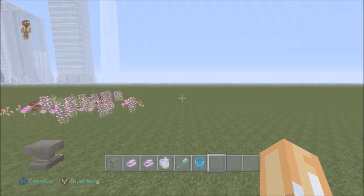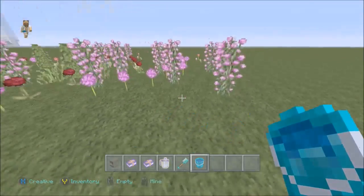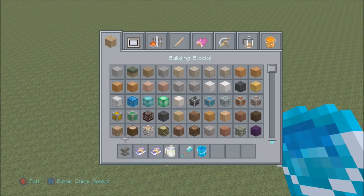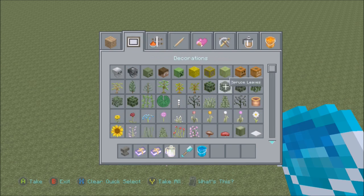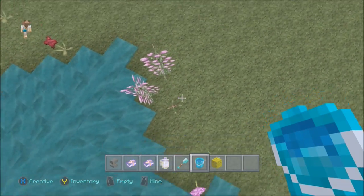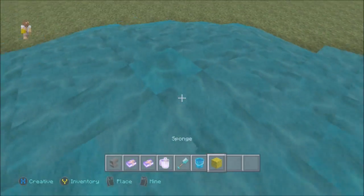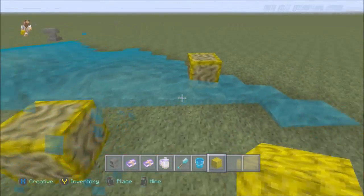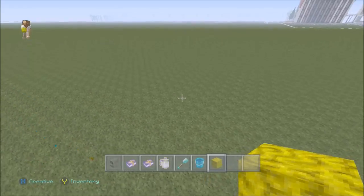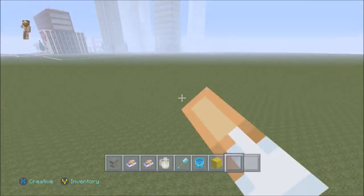The first thing I want to hop into is: if you have a bunch of landscaping like this and you want to get rid of it without breaking every single one, what you do is you just place water in the middle. Then you get a sponge and put all the water everywhere you need it. Put a bunch of sponges down and they pretty much just soak up the water for you. See how easy that is — I got rid of like 30 flowers in just a few seconds.